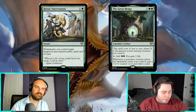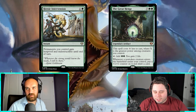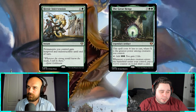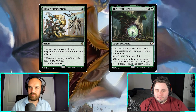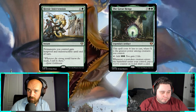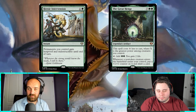Heroic Intervention and The Great Henge — two amazing green reprints. The Great Henge was around $80; it got a box topper treatment that probably didn't affect the price much, but now it's getting a proper reprint in a proper set. Heroic Intervention was criminally overpriced for a long time. It's been reprinted several times since Aether Revolt but keeps creeping back up. Anytime you use a creature-heavy deck with green you kind of have to put it in — it protects all your permanents, not just creatures. It's basically one of green's best counterspells.